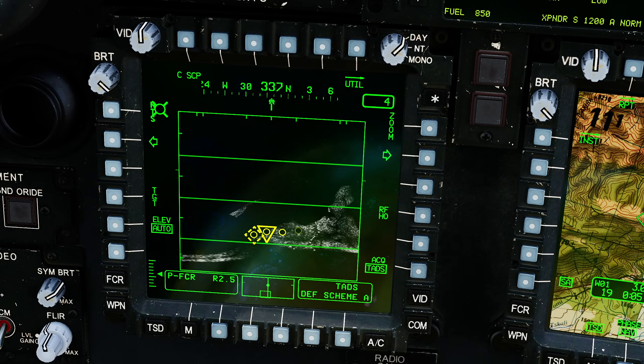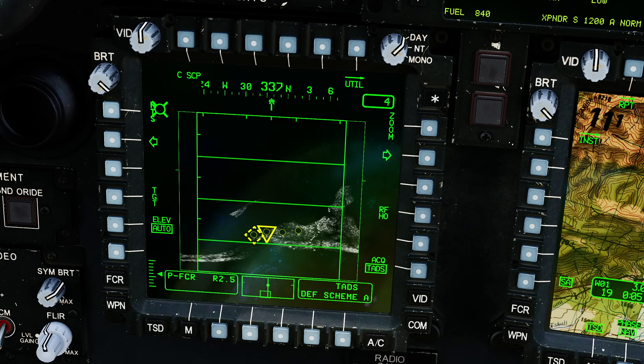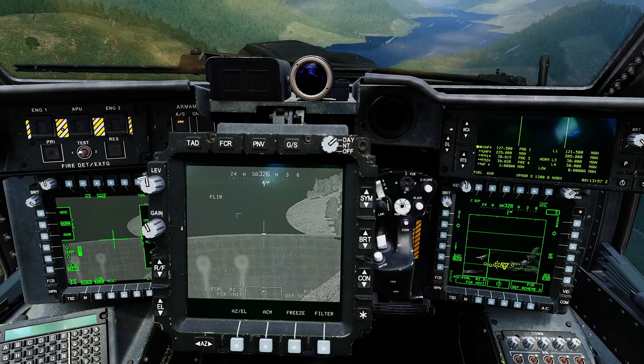Sorry — I forgot to show one thing: changing the field of view. On the C-scope we have marks along the top showing where the azimuth field of view would be if we change it. We can cycle through them: we can be narrow like that, or that field of view, or that one, or back to our main field of view. I hope that was useful — bye bye.